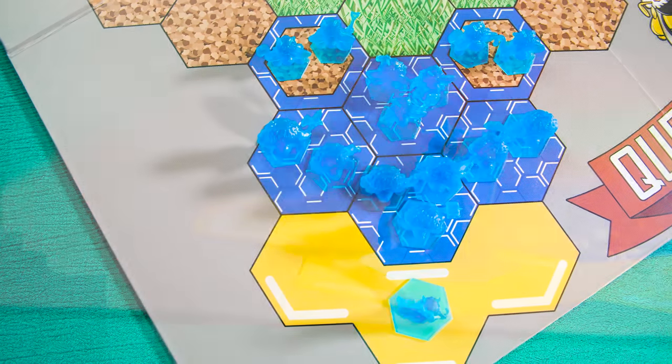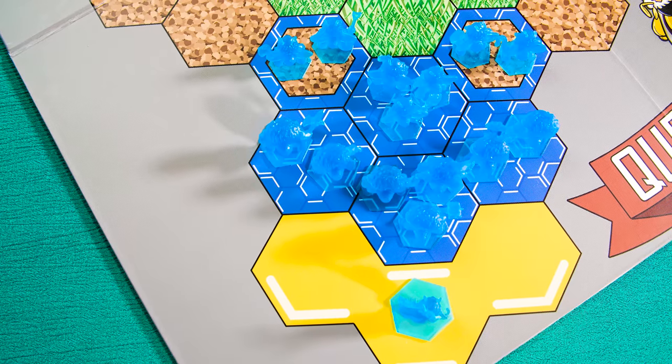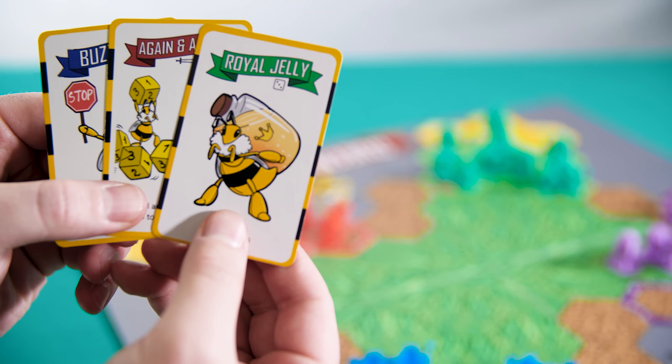Each team starts the game with a Queen Bee in her nest, seven Warrior Bees in the spaces next to the Queen's nest, and seven Worker Bees in the remaining Hive spaces. Each player is also given three cards from the deck to begin the game.